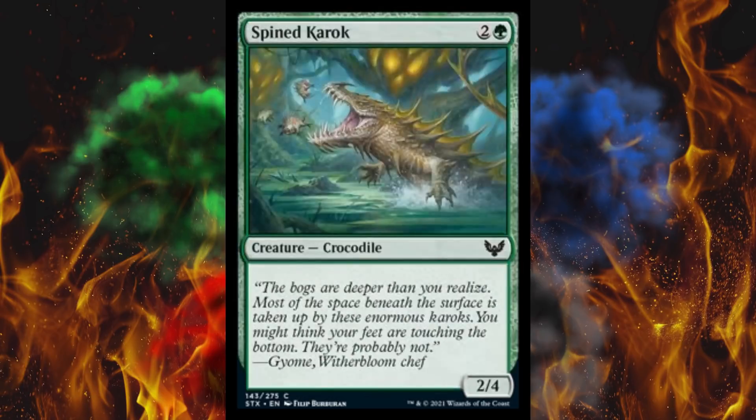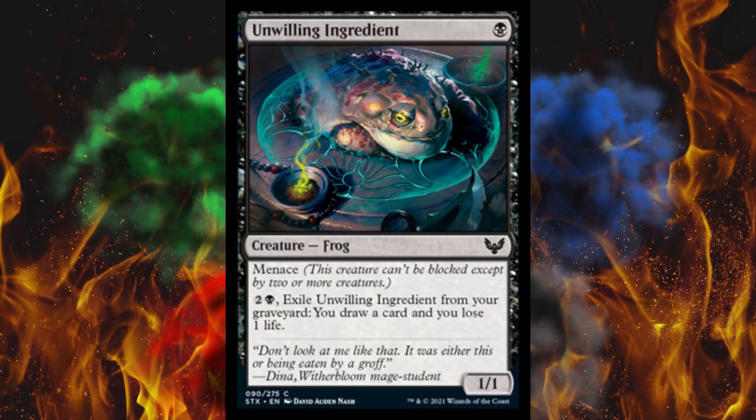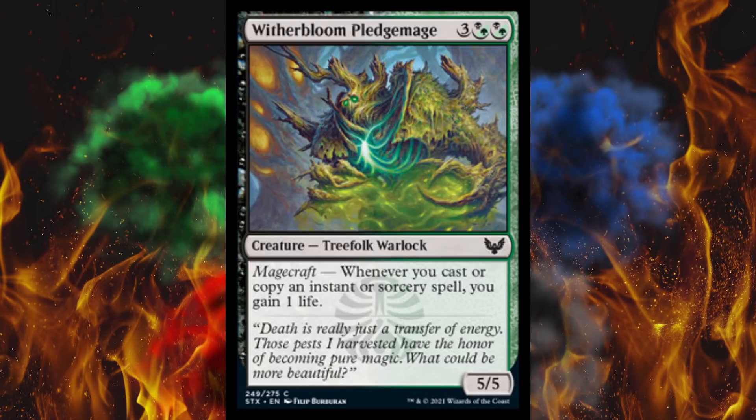Next up, the Karok are back — which is really just a crocodile. It even says it on the type line. It's a vanilla 2/4 for 3. Next up, Unwilling Ingredient. It's a 1-cost 1/1 frog with menace. If you pay 3, exile this from your graveyard, draw a card and lose 1 life — but only after it's dead. That's kind of interesting. Makes it a lot better on turn 1. Next up, Witherbloom Pledgemage — a 5-cost double hybrid 5/5 treefolk warlock. Magecraft: you gain 1 life. Not vaguely worth it by any stretch. Draft card.